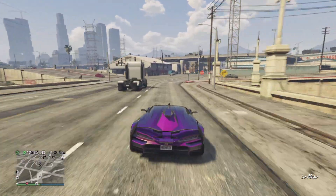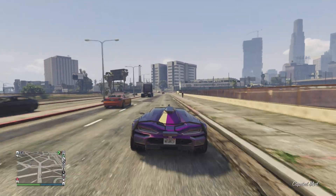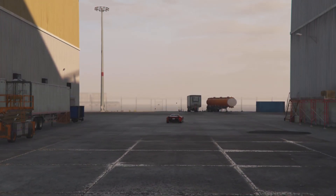Here's a quick look at the chameleon camos as well, and that's the video guys. I've showed you how to get a free car, I've showed you how to win a free upgrade, and I've shown you how to get an outfit. If there's anything else you want to know, let me know down in the comment section, and I'll see you guys later.